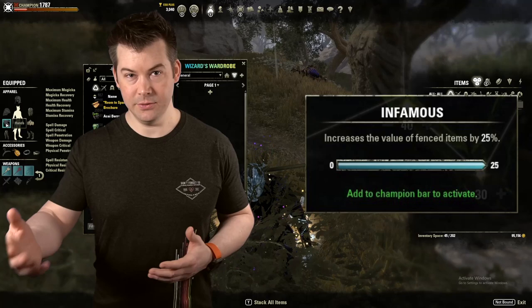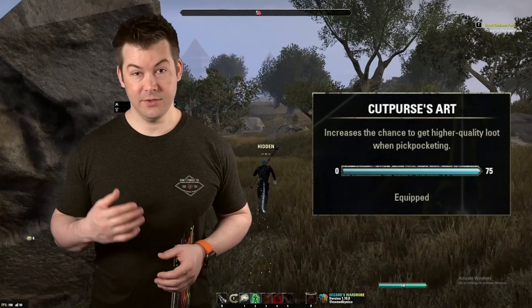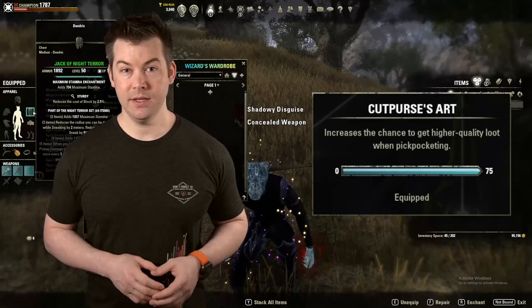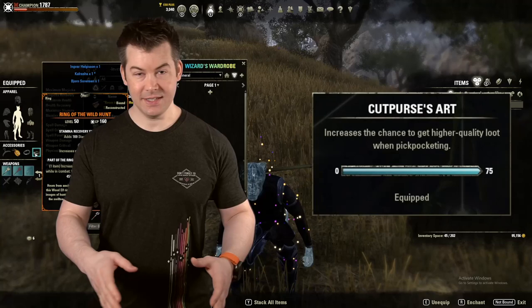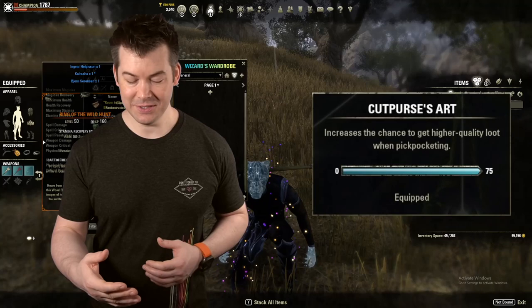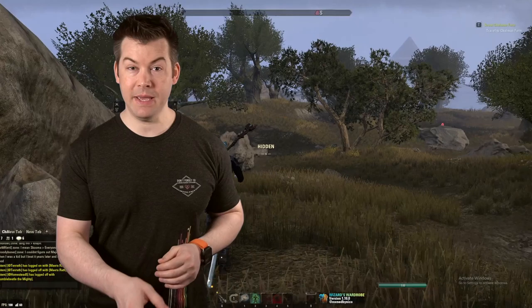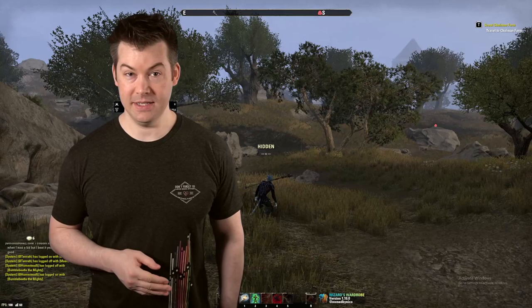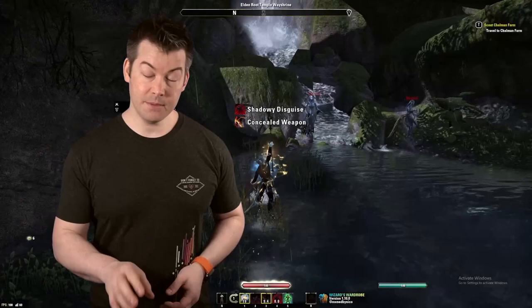Next up is Infamous — this increases the value of items that we sell when we've stolen them, by 25%. So an extra quarter — it's pretty huge. And then Cut Purse's Art increases the quality of items we get when we're stealing. White items sell for 40 gold, then it goes up to 100 and 250, and you can get some items worth 1,000 gold. Those two are the main slottable CPs I absolutely recommend.